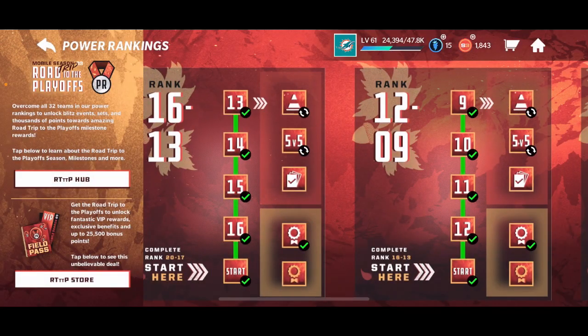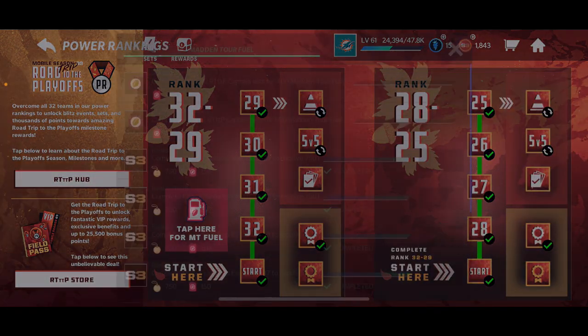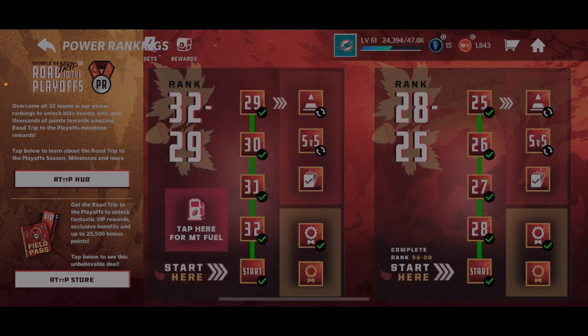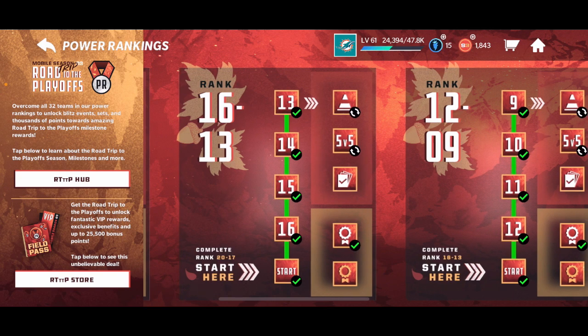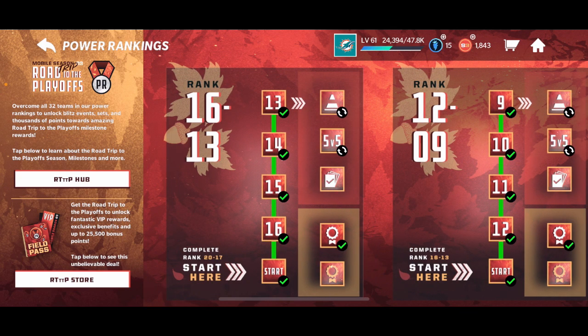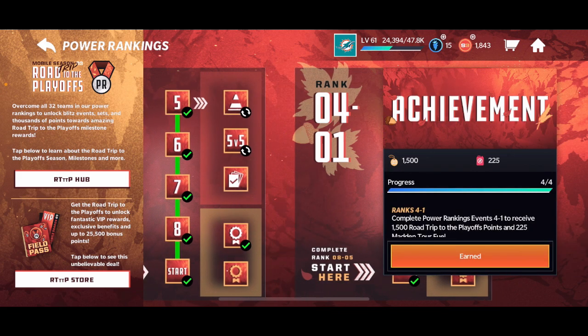If you go to the power rankings, you'll see the achievements. Like I said, I pointed this out in the other video — really really simple. I just completed all of these power rankings. You just need 400 program seminar, so you can complete four of them right now and then just wait until later when the program seminar refuels, or you can just buy the refuel.